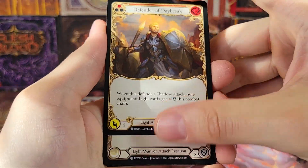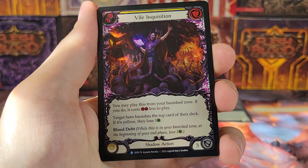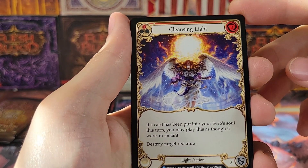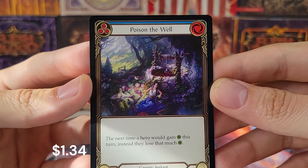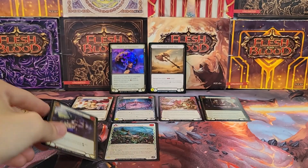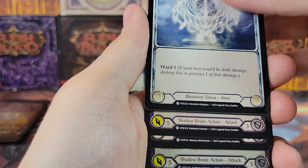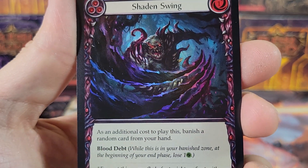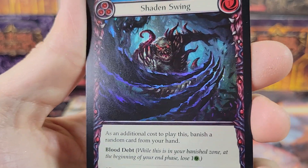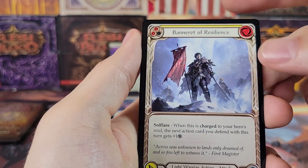I'd have two decks — I'd have the deck that's good, and then I'd have the deck with the cool looking cards and I would lose every single match, but at least I'd look good doing it. Vile Inquisition, Cleansing Light — that's cool. And there we go — Poison the Well, majestic! Got some natural lighting coming in; the sun just popped out. I'm recording this early in the morning, it's like 7:30. Foil common — Shade and Swing. The foiling on those little finger trails — Envelop in Darkness and Banneret of Resilience.